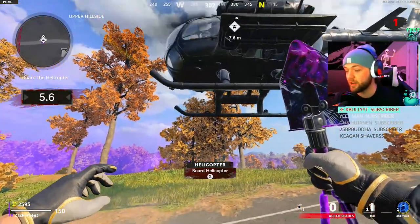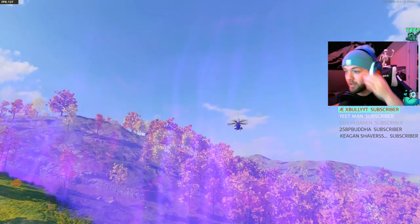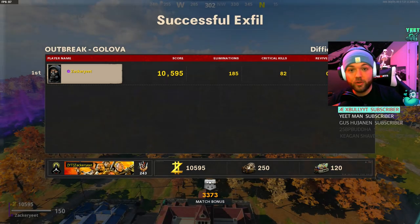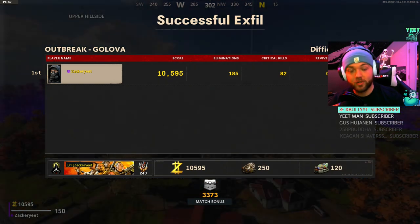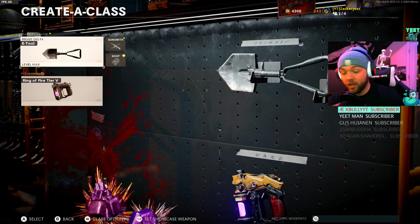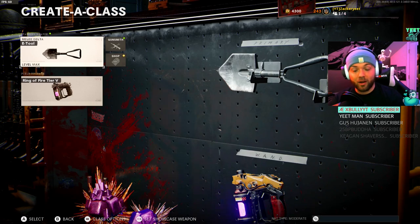We killed as many zombies as possible and successfully exfilled. You won't get a flawless crystal when you exfil on the first round, but the goal is: jump in, hopefully get a Defend, or at least a Holdout. If not, play through the round, kill as many zombies as you can. My shovel went from weapon level 33 to 35 in about six minutes. Get a Defend, kill zombies, run to exfil, then chase back the wave to get another 20-30 kills.